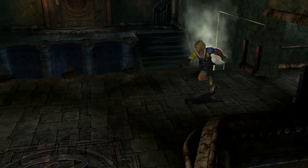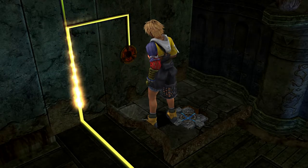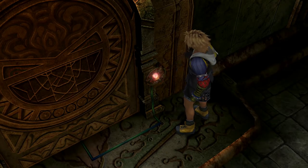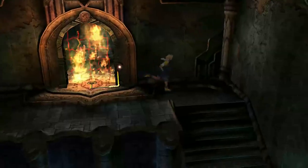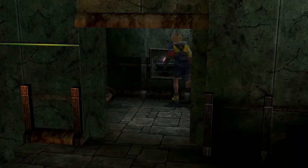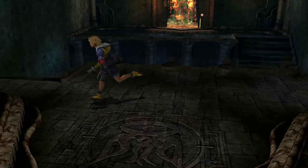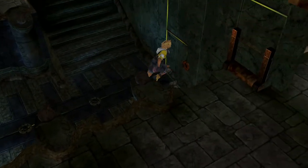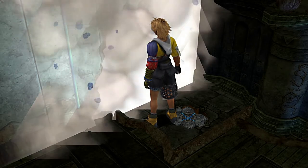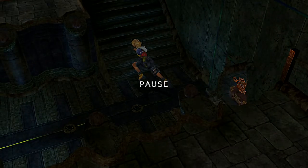There's one more sphere down there. What we gotta do is go ahead and take this fire sphere — you can place it into this door for safekeeping, just leave it there for now. Head back up here, grab your destruction sphere, and place it into this location. It blows open a door, unlocking the treasure chest.